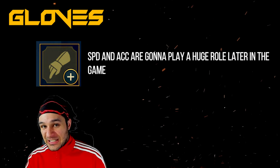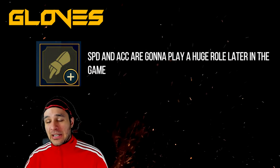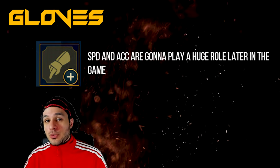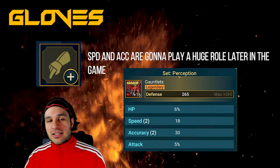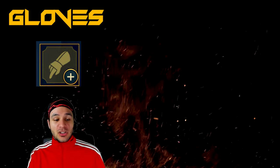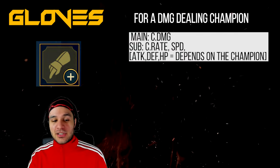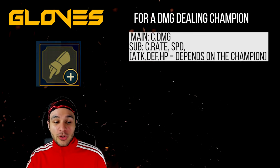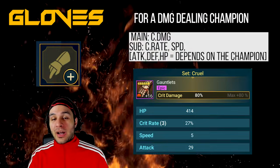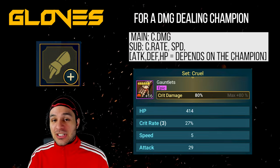When I say any main stat I literally mean flat attack, flat HP, flat defense, or any of the defense percents, crit rates, or crit damage. When you have a debuffer or a fast champion, it literally doesn't matter what the main stat on their gloves is — flat HP is fine for survivability in literally any content you can think of, including platinum arena. I have platinum arena champions with flat stats on their gloves that have triple speed rolls and double accuracy rolls. Don't sell things just because the stats are flat — that's the stupidest thing you could do given how strong substats are in this game.